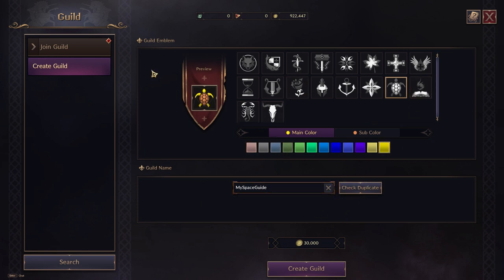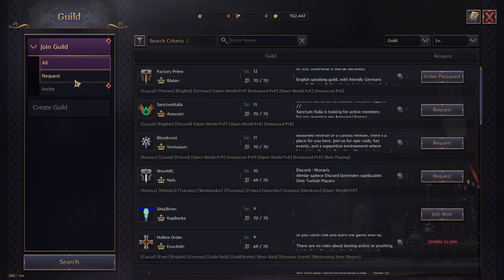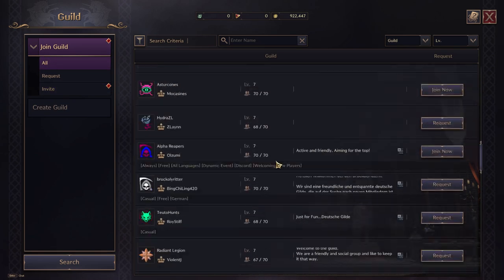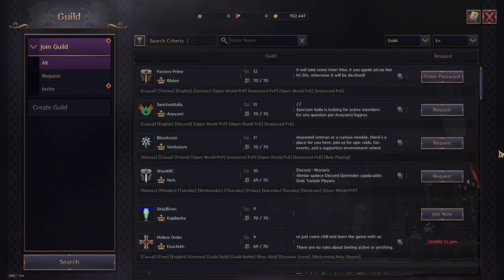Joining an existing guild is simpler. From the main menu, select the guild function and use filters to find a suitable guild. Send a join request and wait for acceptance. For those seeking temporary groups, the party system is available for clearing difficult content.